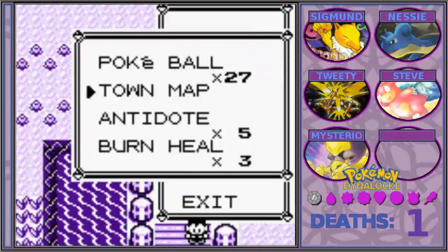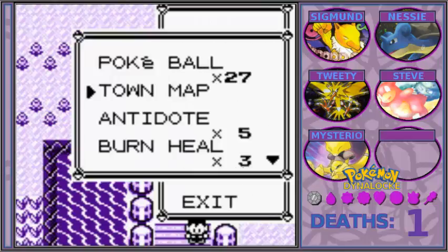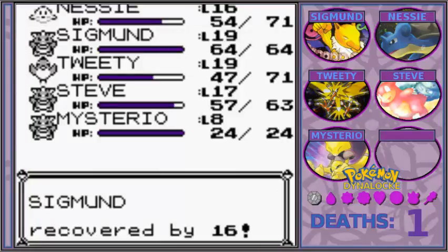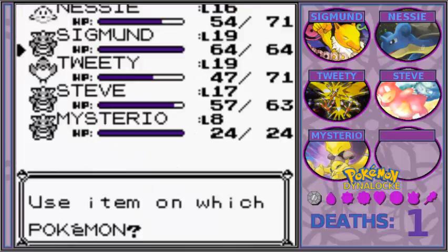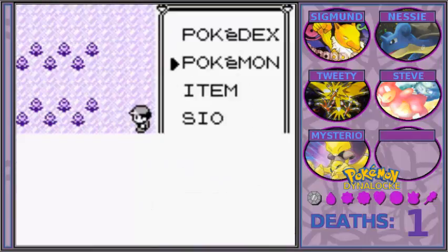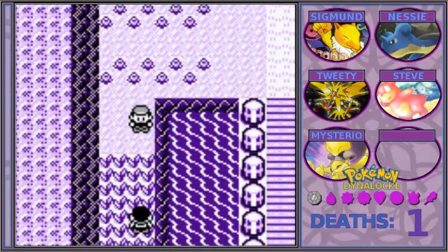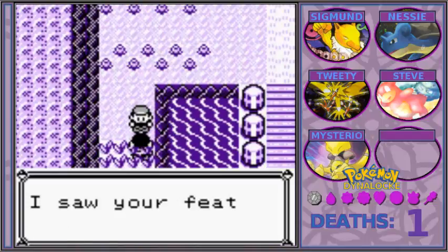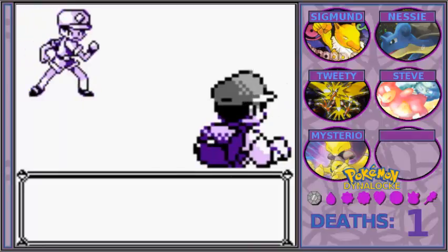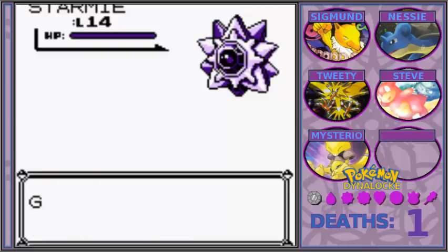Route 24 is absolutely a new route. I don't know what I'm going to run into in this grass so I'm going to use a potion real quick. Alright Sigmund, let's see what we can catch here. So our — oh! Forgot about this trainer! Like, as soon as I stepped forward I was like, wait, there's a trainer here, isn't there? And I just had no time.